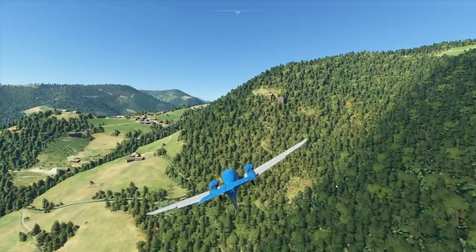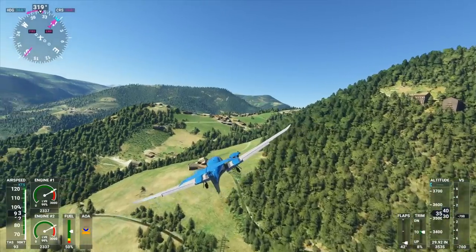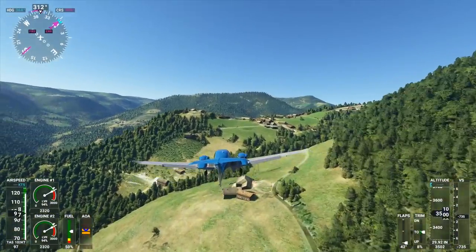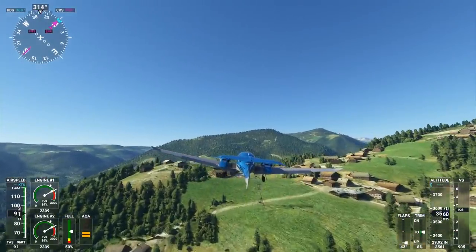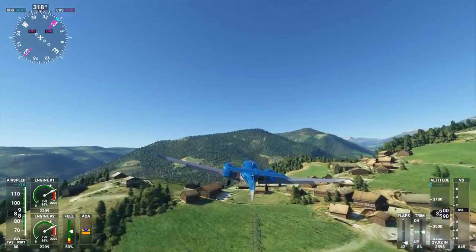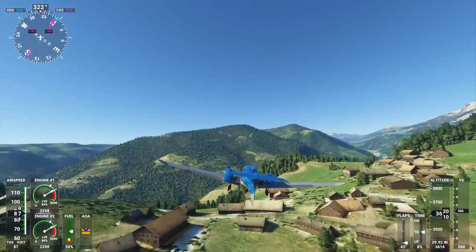There we go — mountain! Flying between mountains in the Alpine region; there's nothing better than that. This looks extremely amazing. This is another one of those towns and airports that are just implemented here in the Flight Simulator and look very nice.